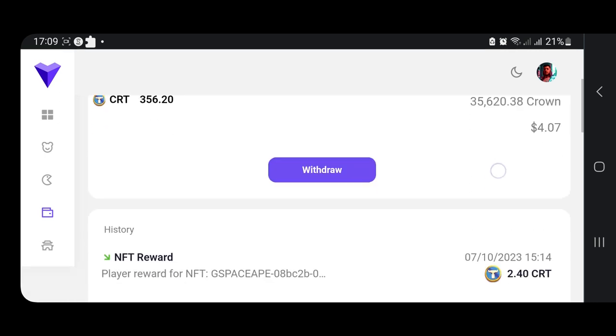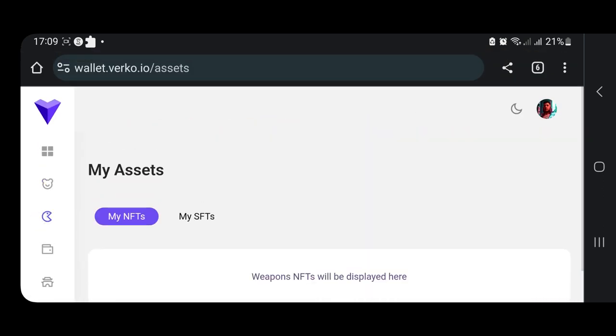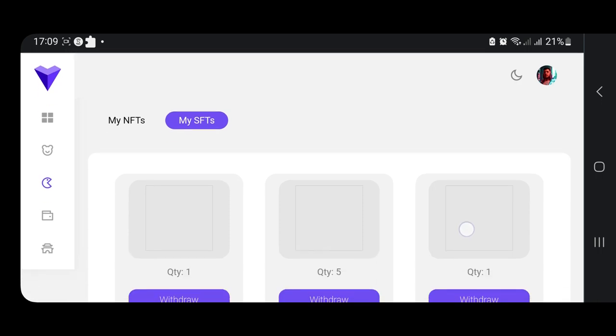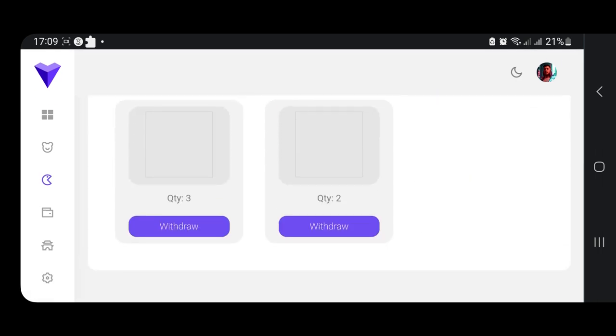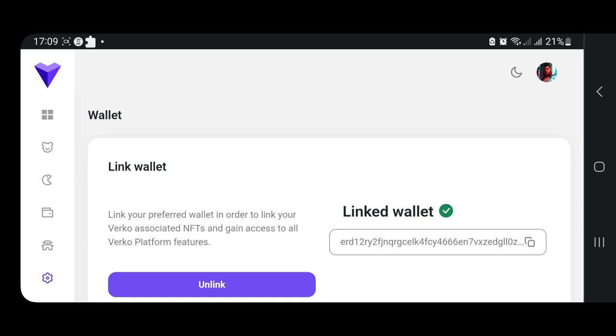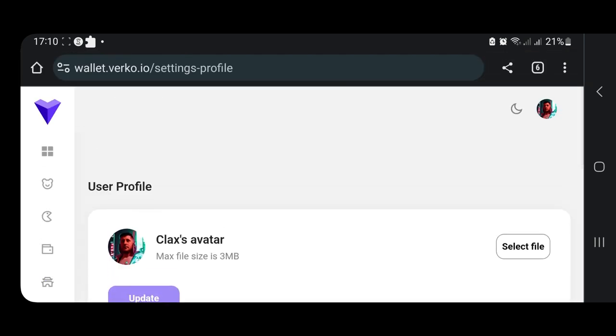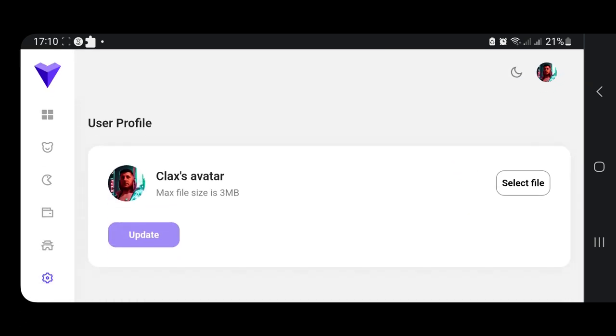In your account you can find everything about your characters, how many you have, your assets, any NFTs or SFTs you hold. In the settings you can change your profile picture and link your wallet — Ledger, xPortal, or almost any wallet related to the MultiverseX ecosystem. For now you can link wallets within the MultiverseX ecosystem, but in the future probably more wallet types will be supported.